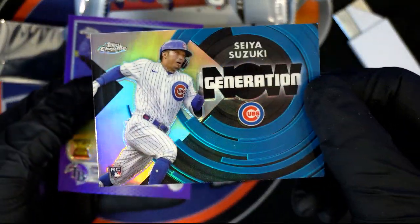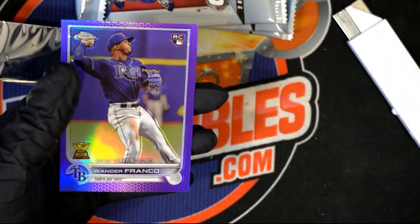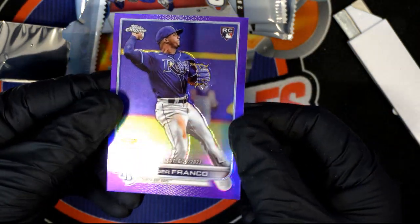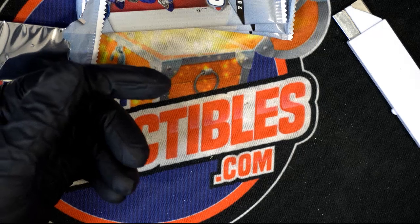We got the Cubs Generation card right there — that's really nice. Nice Generation card. And another Wander — look at that Wander! I got some Wanderers coming out of this thing.